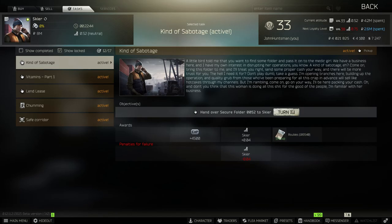Turning in to Therapist gives you 7,500 XP, 0.04 Therapist rep, the CMS kit, and also around 78,000 rubles. However, by doing this you'll lose 0.04 rep with Skier but will gain 0.04 rep with Therapist.